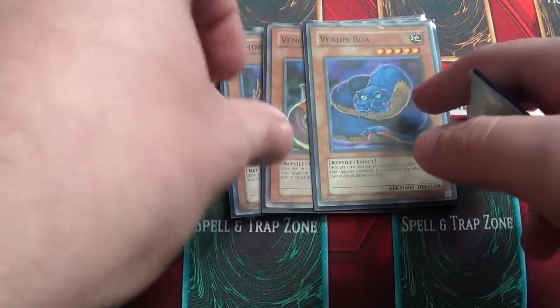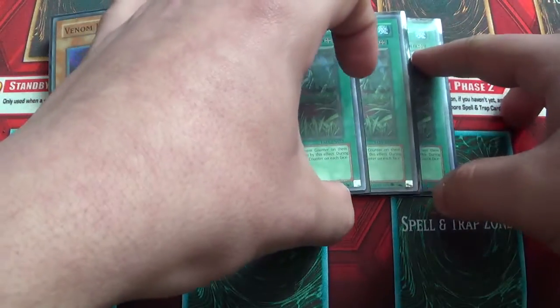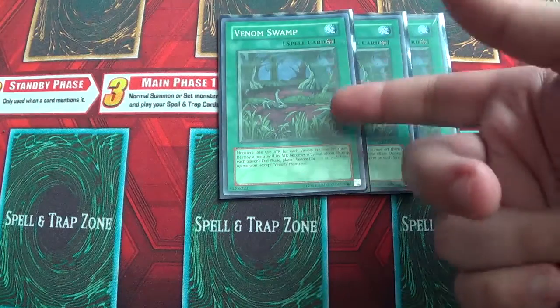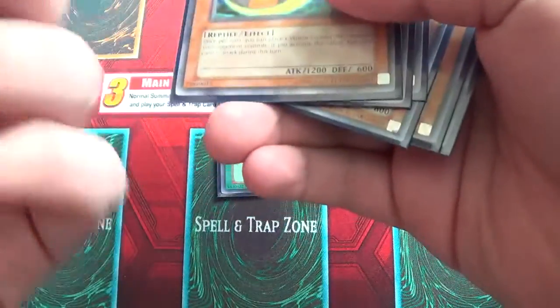For the final card that you kind of need for the main portion of this deck to work, it's triple Vamp Swamp. This is a really, really good card. It's actually made for the Venoms. Basically what this does is that for each Venom counter on your opponent's monster, it loses 500 Attack. Mix that with these guys and these guys can just be over your opponent's monster. It's really quite good. That's basically the main core that you really need for this deck.